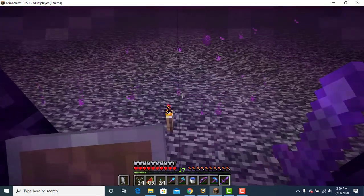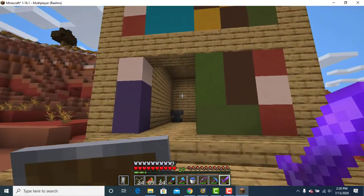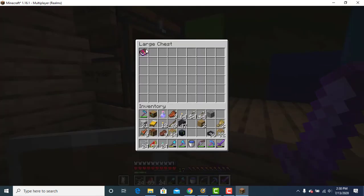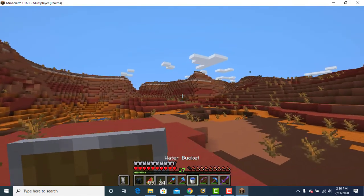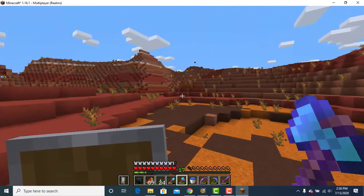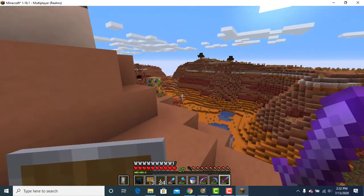And here we are at the portal. Let's go through it — I'm going to show you guys my shop. Guess what the shop is going to be. It's a bookshop! I have silk touch books in here, one diamond per book. I do have one book that is Luck of the Sea. It's pretty much the first finished shop in the shopping district.